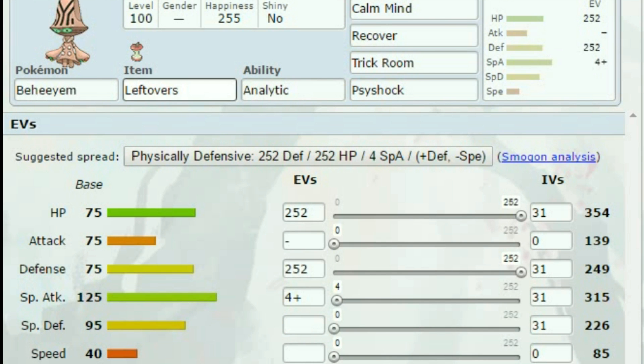Next I went with Beheeyem — because why not? Most of these actually go with Trick Room. We've got Trick Room Beheeyem with Analytic. Whether you're in Trick Room or not, you're getting a good boost — you're either going first, or you're getting the Analytic boost. I came up with Recover, Trick Room, and Psyshock. He's got Leftovers just to get health back, and HP and Defense bulk with some Special Attack.